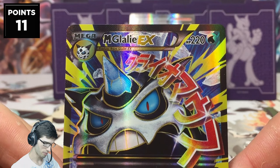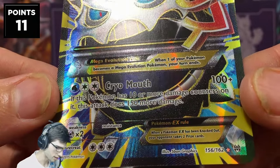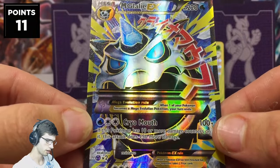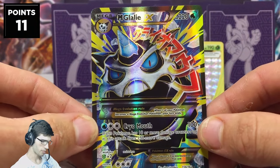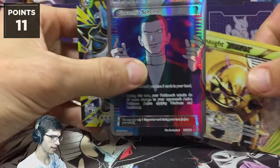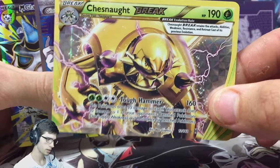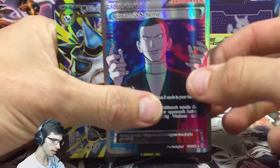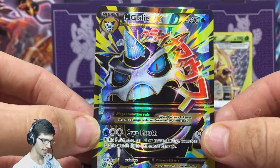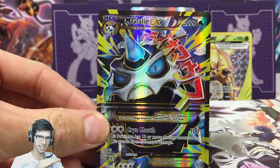We started with the Chesnaught BREAK in pack one, Giovanni's Scheme in pack two, and Mega Glalie EX in the final pack. Let's admire Mega Glalie — 220 HP, Cryo Mouth as its attack, card number 156 out of 162. It really pops compared to the regular Glalie art. Point recap: Chesnaught BREAK is three points, Giovanni's Scheme full art is four points — that's seven — plus Mega Glalie EX full art for another four points, giving a grand total of 11 points.